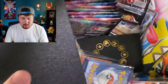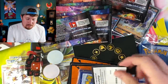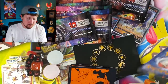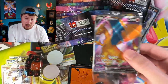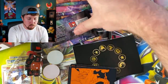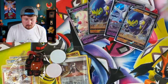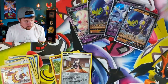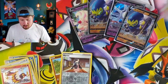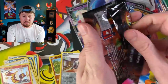All right, we have our Elite Trainer Box. Everything's very organized here on this channel - I'm just being myself, just having fun. That's what we do here, we don't try to impress anybody. We have our Charizard promo which everybody is going after, our 10 booster packs, dividers, all the energies, dice, counters, and sleeves. Here we go - 10 more booster packs in today's Pokemon opening to see if we can pull some more cards for our Champion's Path binder.